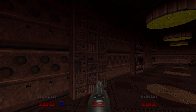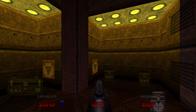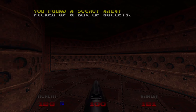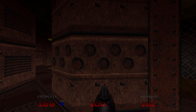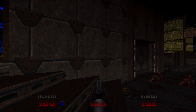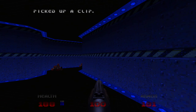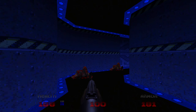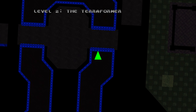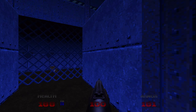Lovely. Yay, secret area! I wonder how many there are — I'm really spoiled by DSDA just letting me easily see the number of secrets. But oh well. So I would assume one of the other keys would be in the blue area. Did I go down here yet? No, I don't think so — that's probably what I missed. That's the teleporter.